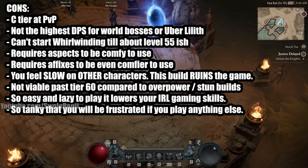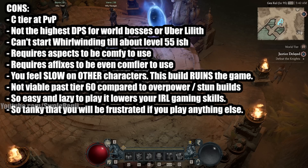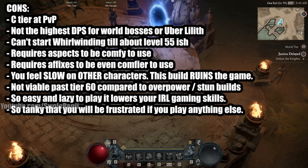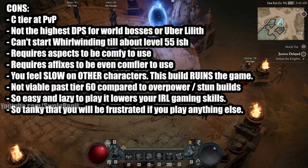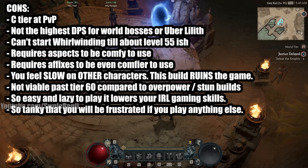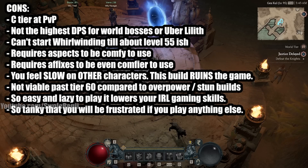Now for the cons. It's really C tier at PvP, which means it does get beat by other builds, even barbarian builds. It's also not the highest DPS for world bossing or Uber Lilith. You can do Uber Lilith with this build, but it's going to take a while and you'll have to dodge a bunch of one-shot mechanics. Also, you can't really start using this build until about level 55, which is not really fun when starting out, especially if it's your first time. So as a new player getting to this point just to be able to use this build, it's kind of a pain in the butt, but I'm going to help you out with that.